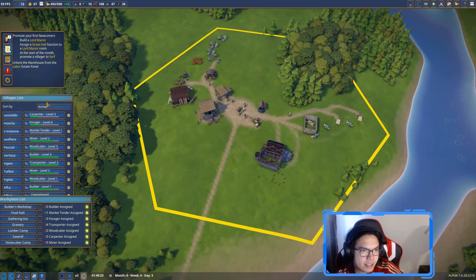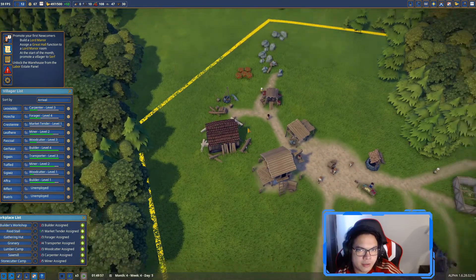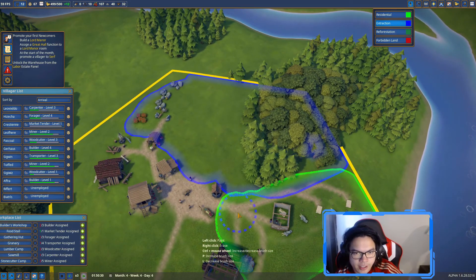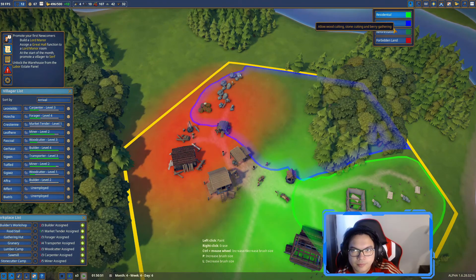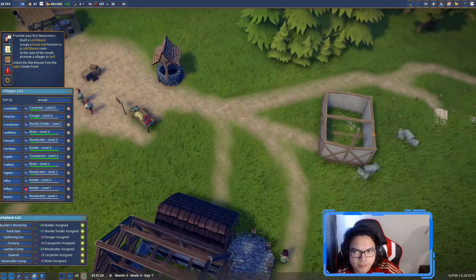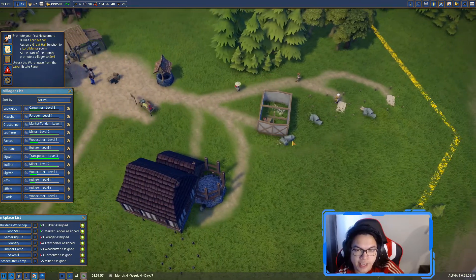The list is just getting bigger - we have 12 people now and two that aren't working. We'll probably assign them to tasks. Also, houses actually upgrade if the desirability of the area increases, which means they'll fit more people.